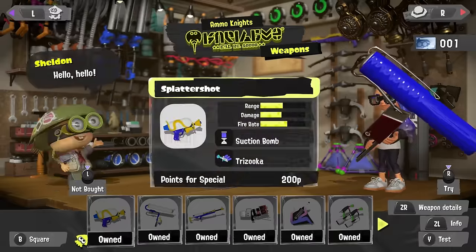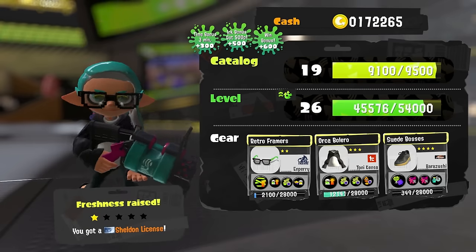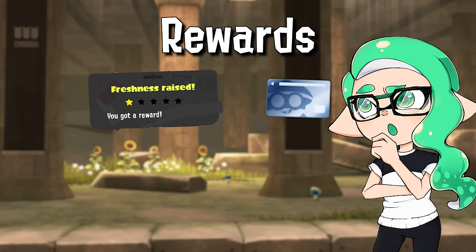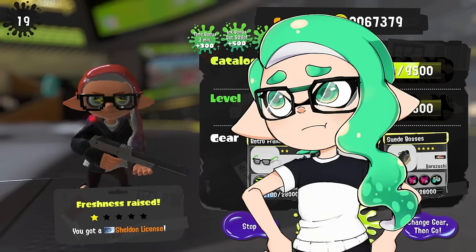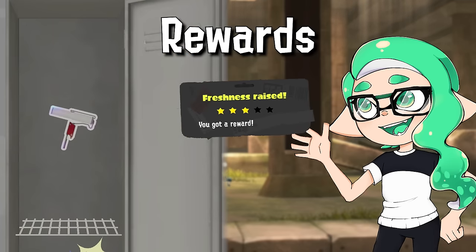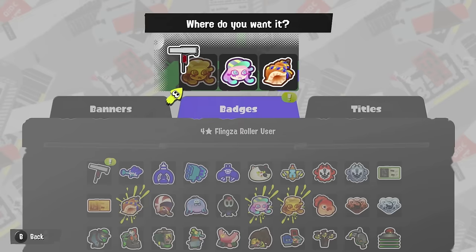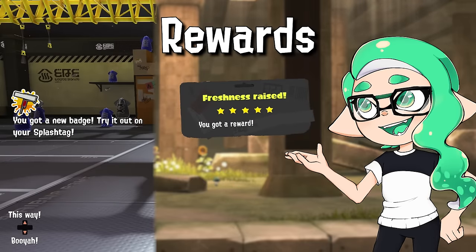I wanted to unlock all of the weapons in the game so I had to get a bunch of my already unlocked weapons to 1 star and collect the Sheldon licenses I needed. That was my main motive for doing the research for this video, and thankfully getting weapons to 1 star isn't complicated at all. The second star gets you a sticker of that weapon for your locker and the third star gets you a shiny holographic sticker. Star number 4 gives you a badge of that weapon which you can display on your splash tag, and the final star gives you a golden badge.